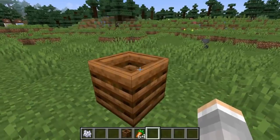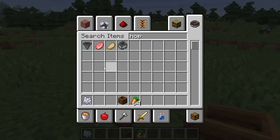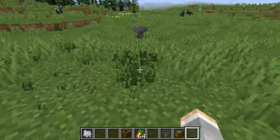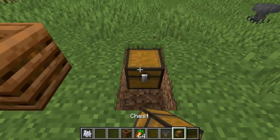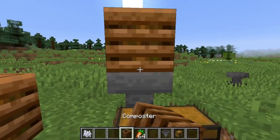The efficient way to use this is with an automatic machine, which is really the only way to use it because it's just much better. You get your chest, put it in the ground like this — two chests — put a hopper on it, then put the composter on it.